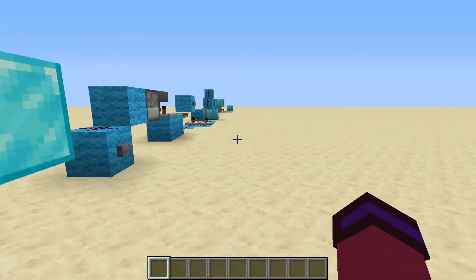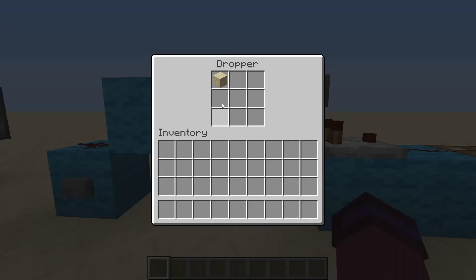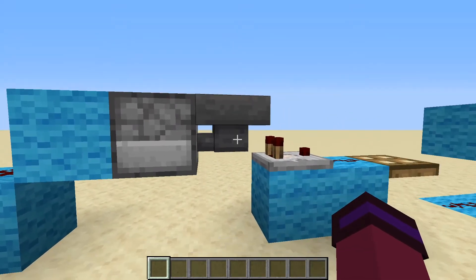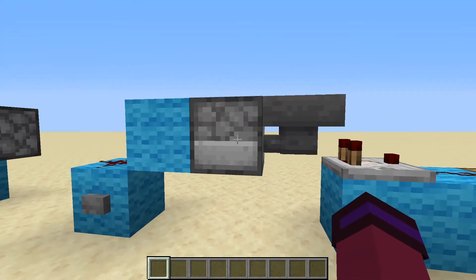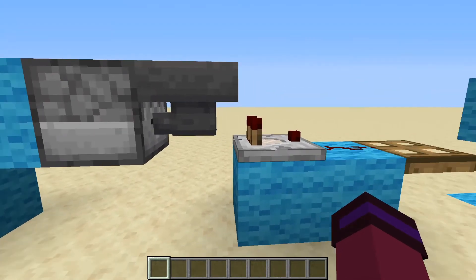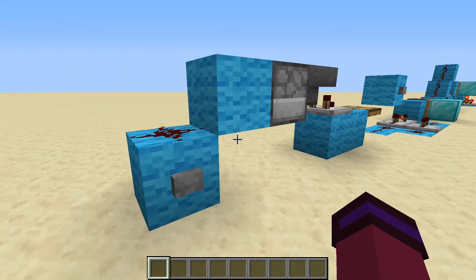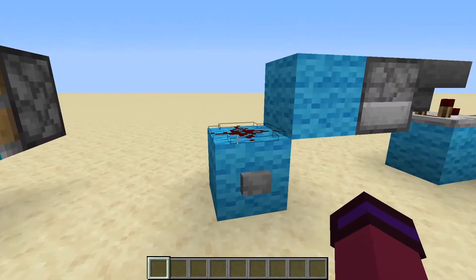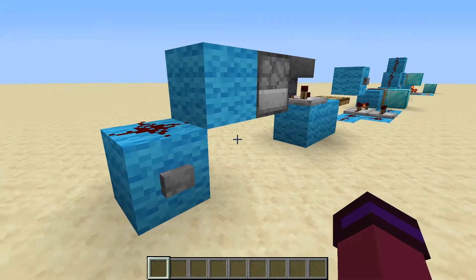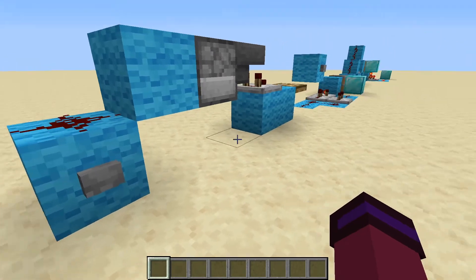This next design is the only one that uses a dropper. There's a block inside the dropper, and when this button is pressed, the dropper shoots the block into the hopper. The hopper gives the block back almost immediately, but not before this comparator notices and takes power from it, releasing a 3.5 tick pulse to that trap door. This is a longer delay than most of the designs in today's video, so you may want to use this if you need a bigger delay from a button press. If I click this here, you see it goes down and comes back up.